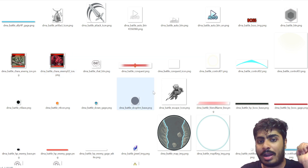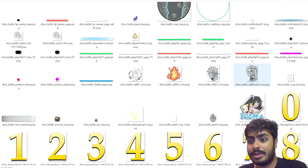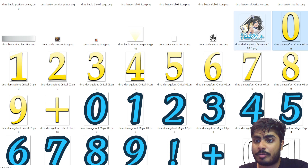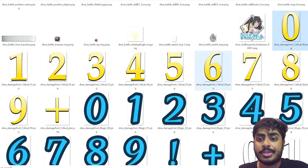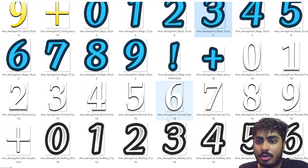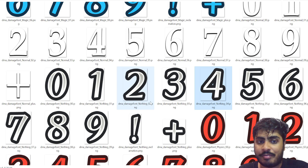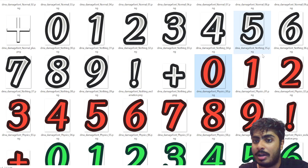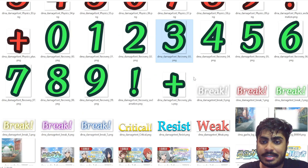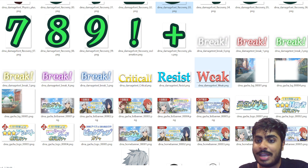These are all the battle buttons — you can see the dodge icon, skill one icon, skill two icon, and your assist icon. These are all the damage numbers: yellow numbers are your critical hits, blue icons are magic, white icons are normal damage. Physical attacks will be in red, and recovery or heal icons will be in green. You can also see the break damage, critical resistance, and weak indicators.